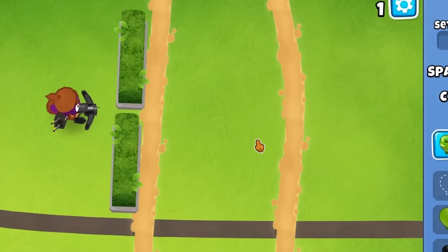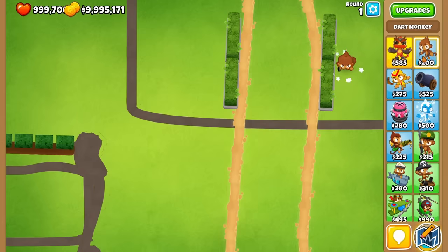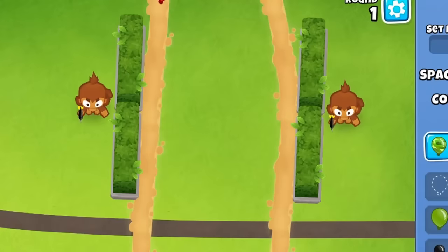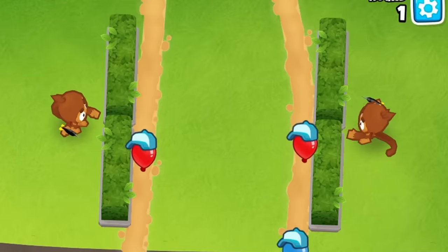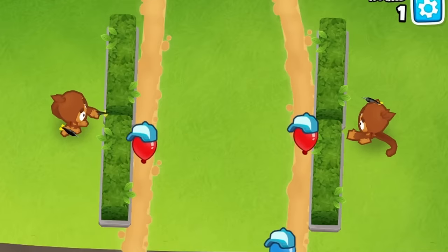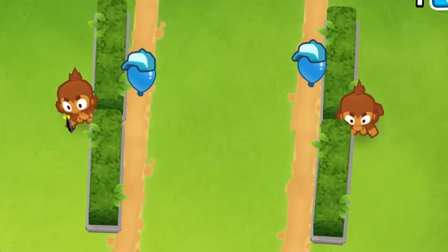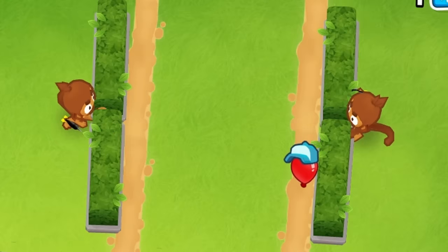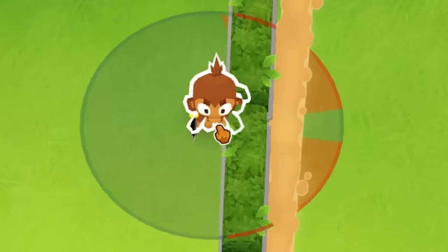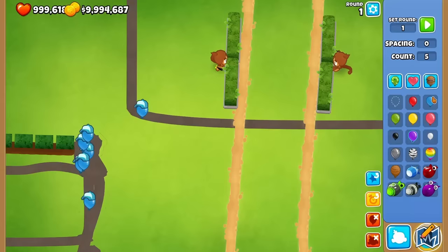I put this setup on the other side as well, using normal dart monkeys. If I input some red balloons, each side is able to pop them. In order for this to work though, I need to send blue balloons instead. The darts from these monkeys were super close to hitting the balloon on the other side, and this was going to be the key to making it work. With very careful placement, I was able to get one monkey to snipe the balloon on the other side, and finally I got both monkeys working — this was actually the working gate.